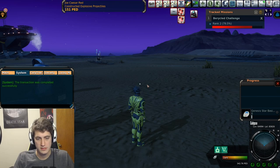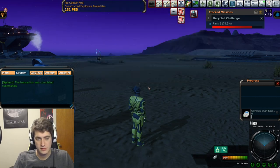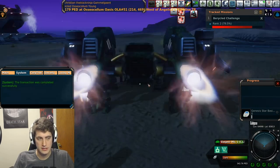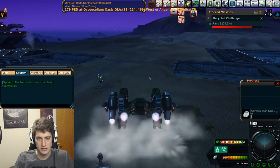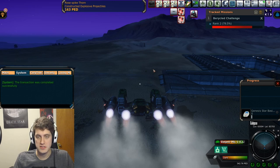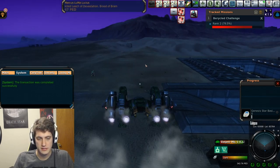Let's jump in our ship here and fly over there. Yeah, I think they're over here. Man, I'm really lagging here — let's give it a second. Because they're small, the points will count towards the iron missions.